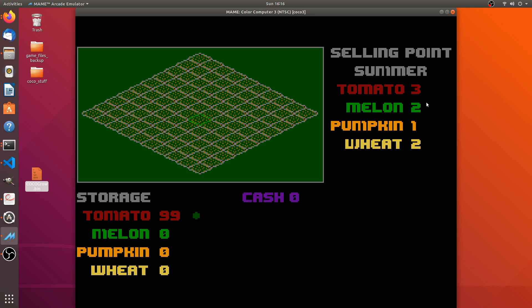Up in the selling point, you can see the different crops have different values, and those will change by season. You'll need to familiarize yourself with which crops sell for the most at each season. Similarly, crops grow at different rates depending on the season, so part of the strategy is knowing when to plant a crop to get the best growth and when to sell it to get the most money.